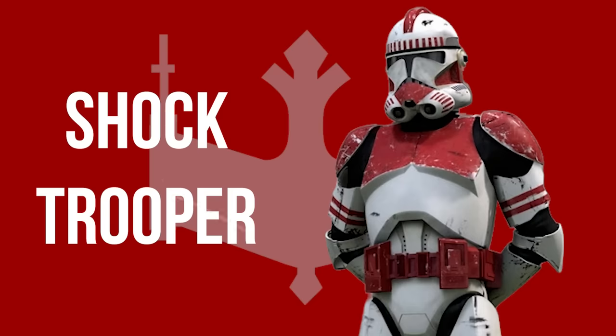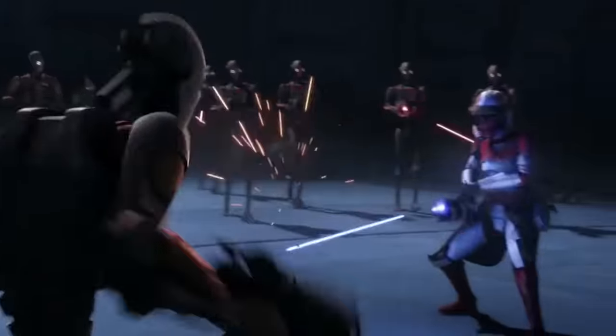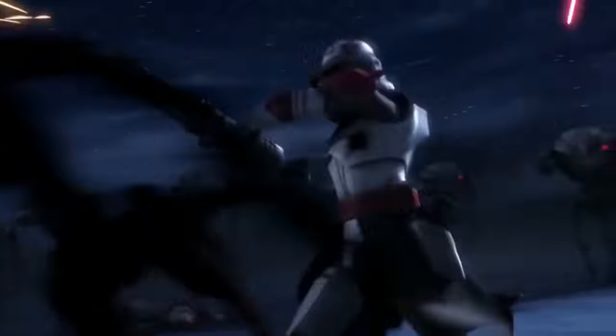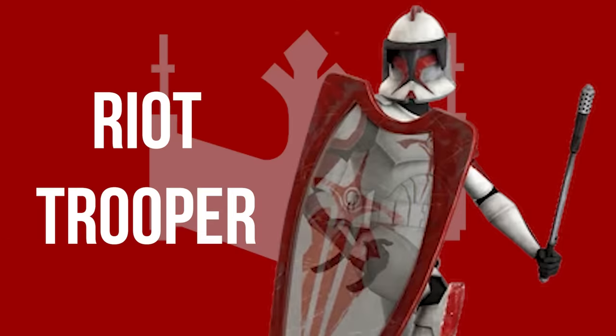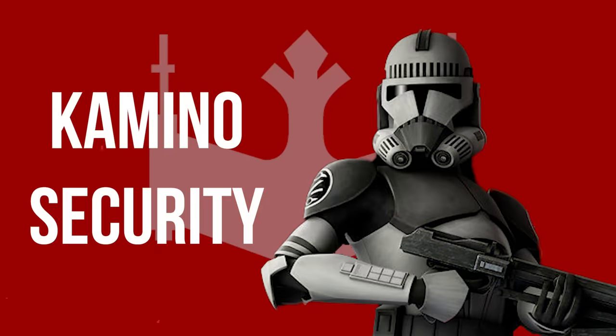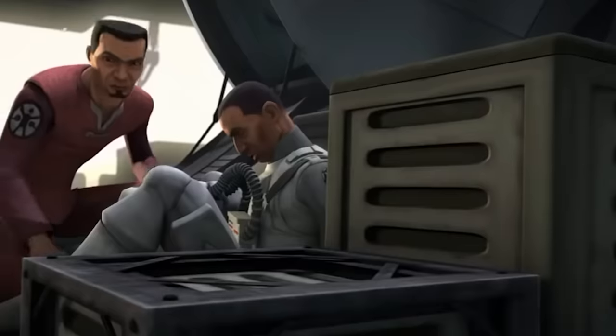Clone Shock Troopers formed the Coruscant Guard and served primarily as a security police force for Republic government buildings and as prison guards. They also performed duties such as bodyguards for Republic officials and as urban peacekeepers. Shock Troopers were easily distinguishable by the red markings on their armor. Clone Riot Troopers were common amongst the Coruscant Guard, assisting in controlling crowds at demonstrations, armed with shock batons and riot shields rather than blasters. Kamino Security Clones served in a similar role, serving as a security force on Kamino, with gray markings instead of red.